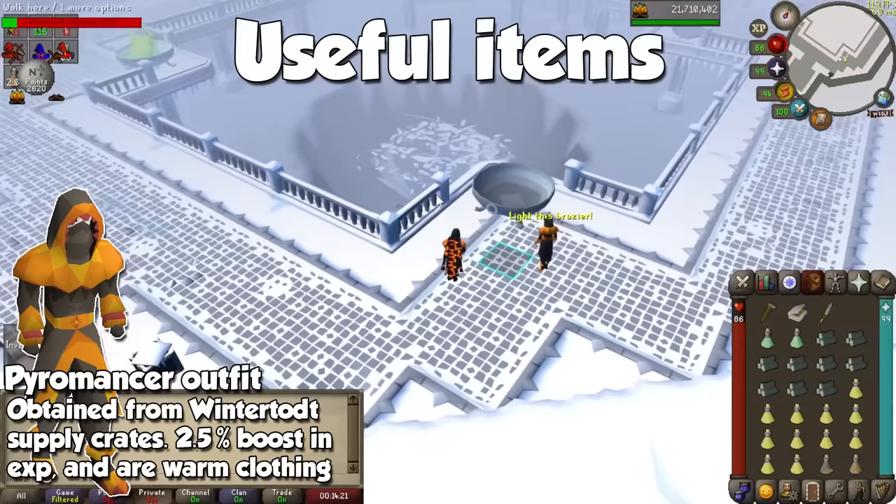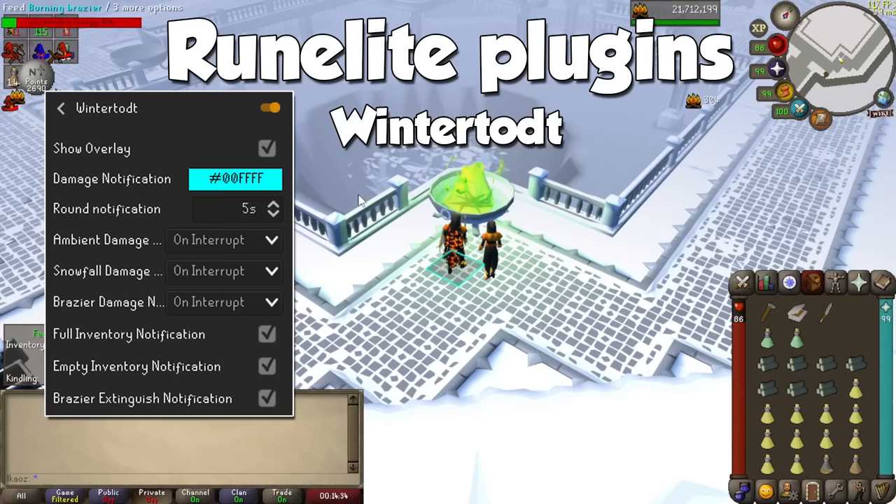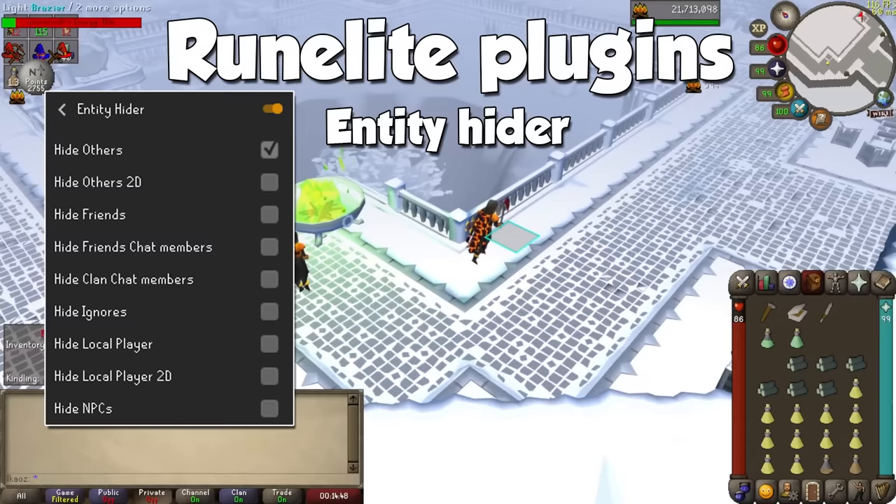For this skill, I only recommend two plugins. There's one simply called the Wintertodt, which will notify you of important things when training there. The other is Entity Hider, and if you join the official Wintertodt world, they are always going to be packed, so seeing less people will make it a lot better. And do not forget to turn off your public chat in here — it's going to kill a lot of brain cells, but if you enjoyed the generosity, you can keep it on.